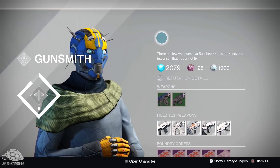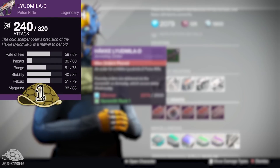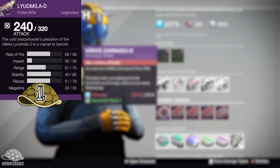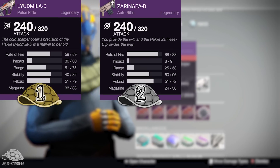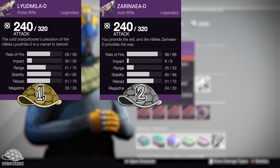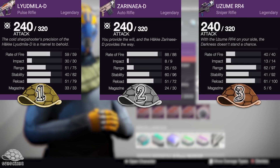So that is the five guns — let's have a look at which ones I rate as top three. Starting at number one, I would certainly go with the Ludmilla D. Easily the top pick, only because it's just the best of the bunch. Next up, I'm going to go with the Zarinia D, because it's a really good gun for its archetype. Finally, out of the three guns left, I would personally pick the Uzume RR4. If it wasn't the Uzume, I'd probably go with the Jinkgo Kugo D. But all of these picks are up to you — these are just my recommendations.